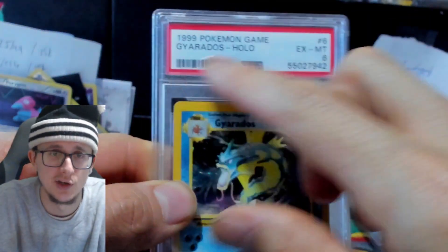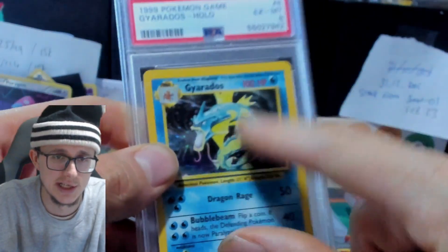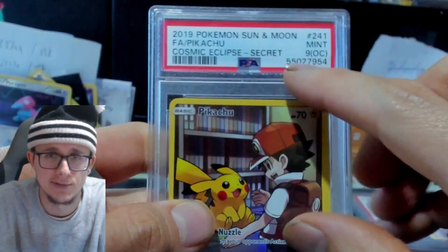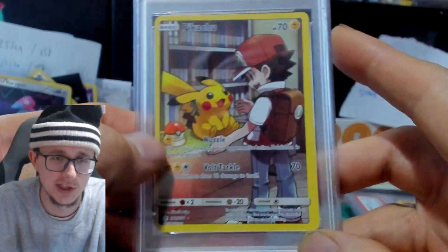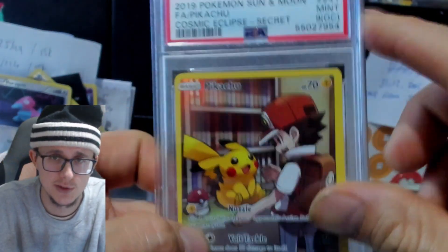This is an unlimited card. If you put this into the set registry it's gonna tell you that this is a one-of, and if you put this one in it's gonna tell you it's a normal card, not a shadowless. In that same submission they labeled this card an OC. Now if you look at the card — this is thin, this is thick — and here is where it goes thinner. So this is the thinnest part of the card.